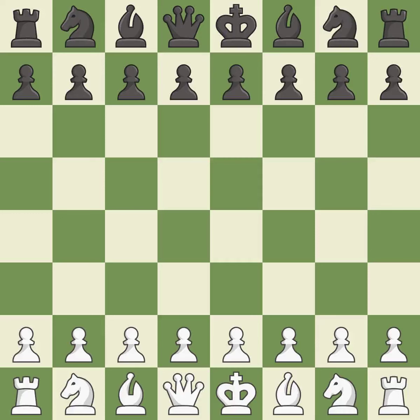Philidor Defense, Hanham variation, Lyon variation. One player was winning but then gave it away. White really outplayed black in that one. The opening was balanced, but white was a cut above black in the middle game.